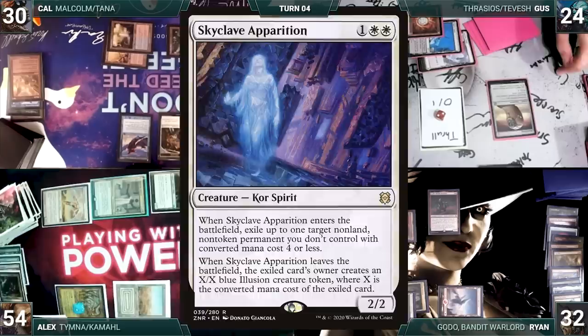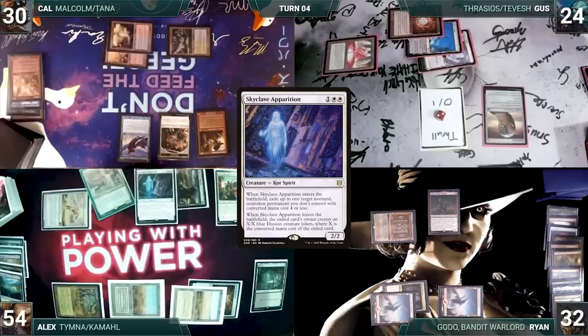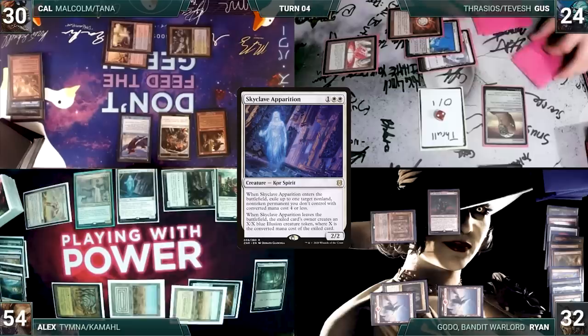In his second main phase, Alex pays three and draws three through Tymna. He casts Recruiter of the Guard. It resolves and Alex fetches up a Skyclave Apparition into his hand. He casts Mox Diamond, discarding Flooded Strand. He casts Skyclave Apparition. It resolves and Alex exiles Cal's Malcolm, with Cal putting it into the command zone. With nothing else, Alex ends his turn.